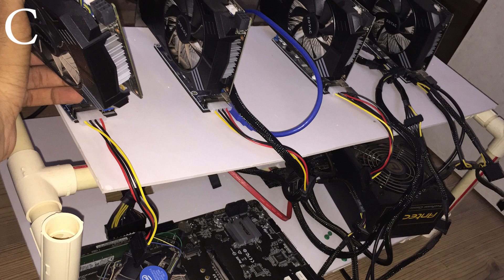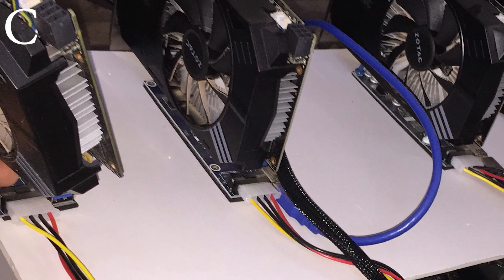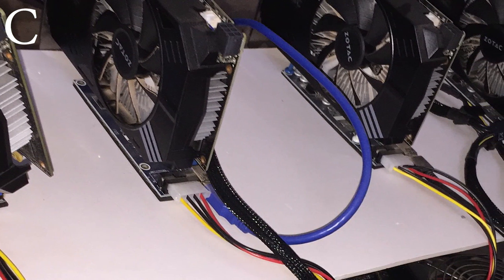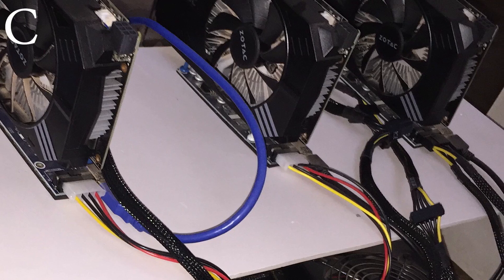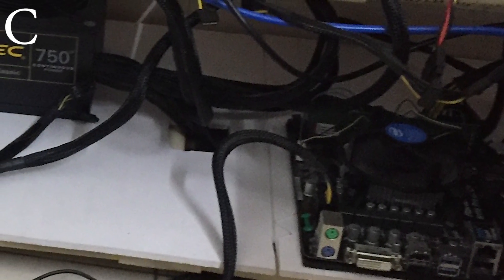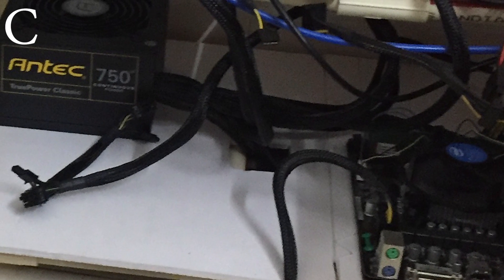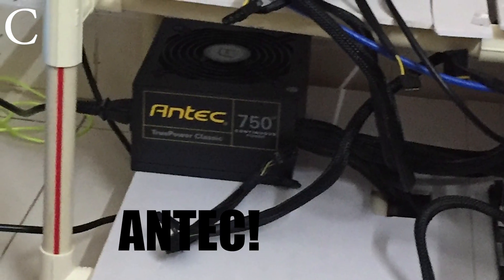Next is Rig C, Extreme Bootstrap by Panshee. He's rocking four 1060 minis with one fan each — probably Zotac minis, possibly the three-gigabyte models, though Zotac did make a six-gigabyte mini as well. He has the ASRock H110 BTC Pro, so there's plenty of room for expansion, a one-terabyte hard drive, and a 750-watt 80-plus gold power supply. Total hash rate is 85 to 92 megahash per second.